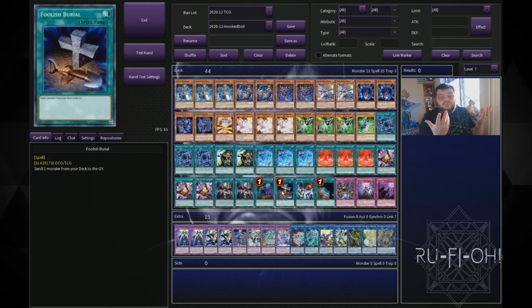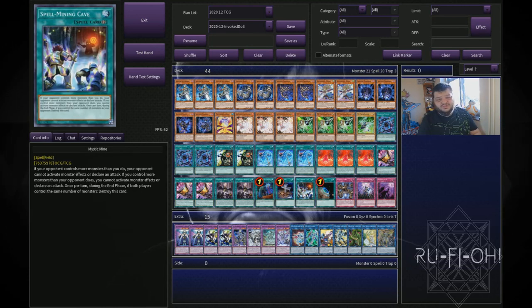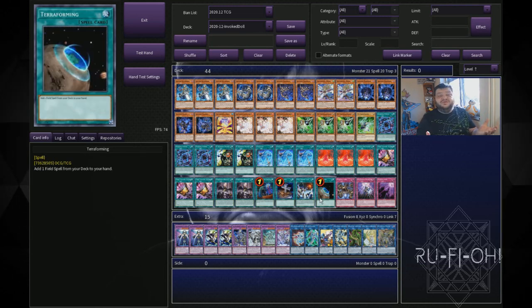Foolish Burial — sending dumb stuff to the grave in this deck is absolutely insane. Mystic Mine — yeah, you probably hate it, but you can cut this for another Droplets if you want. I like having free game ones; people just don't have outs to it in game one and you get a free win. If your moral victory involves losing games, have fun. And then Terraforming — we play field spells, so there's absolutely no reason not to play it. If I could play three, I'd be playing three.